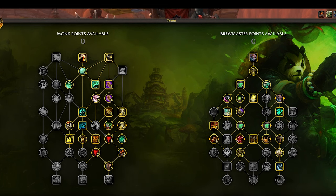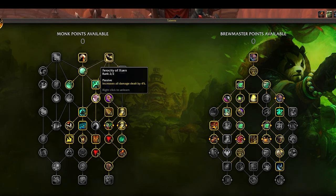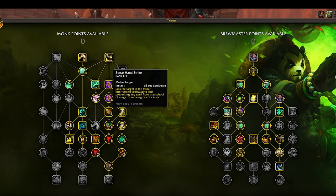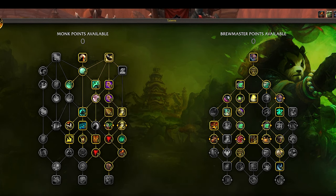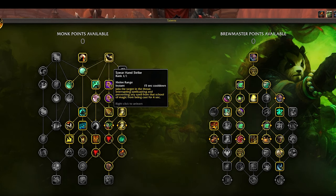The rest of the Monk tree has a couple of things you'll want — Fortifying Brew is important, Spearhand Strike is important, Ring of Peace is decent — but nothing particularly exciting. There wasn't anything that felt rewarding. I wasn't excited to get talents; it felt more like obligation. There's definitely a problem with that side of the tree.